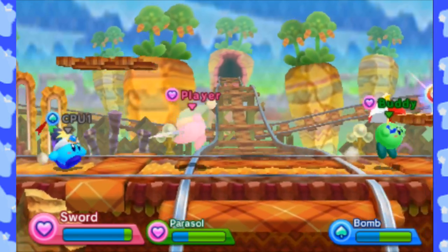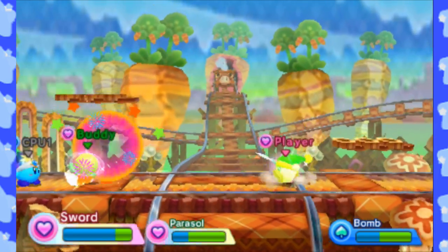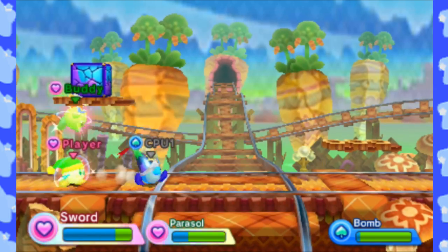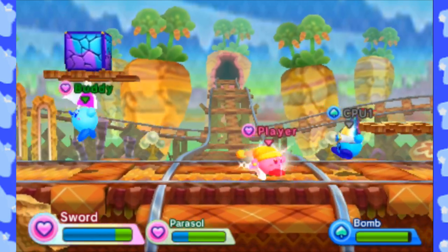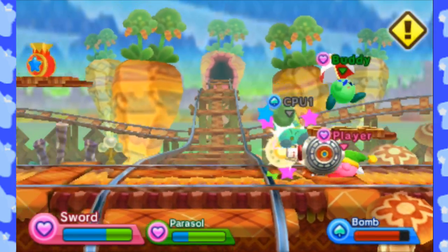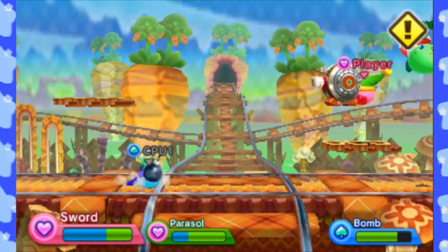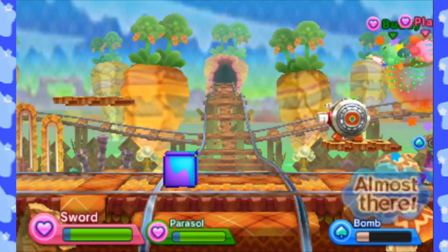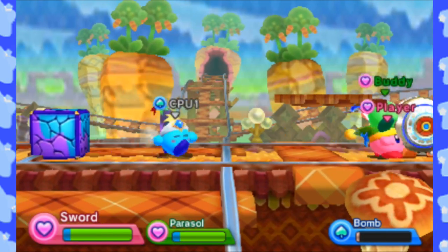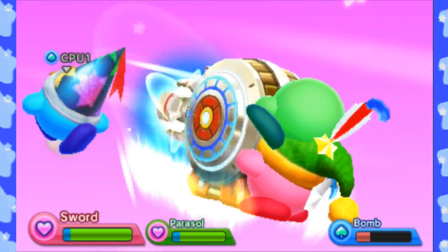This particular stage, the Waddle Dee train tracks, is also an exclusive stage only available if you have Triple Deluxe Street Pass data on your system. And here's a new item — the combo cannon. You need to get two people on it; both your teammate and you need to be on it. Once you're ready to go, you charge and fire away. It's pretty cool.